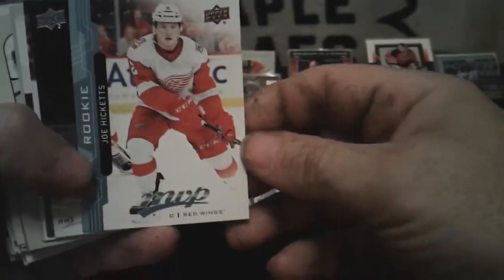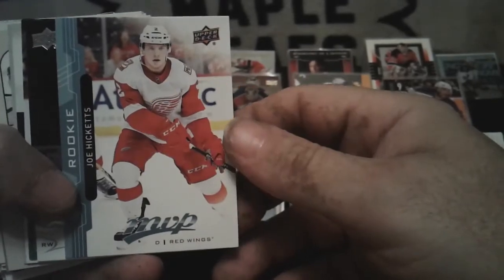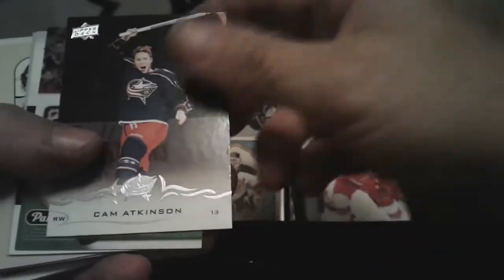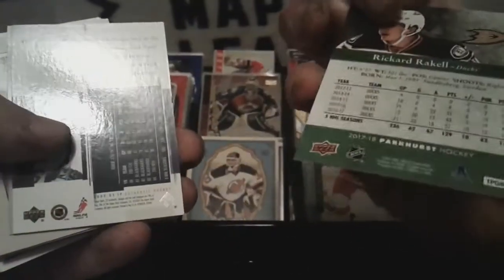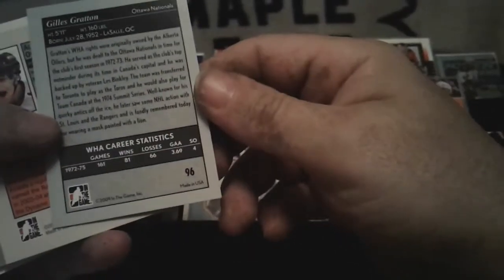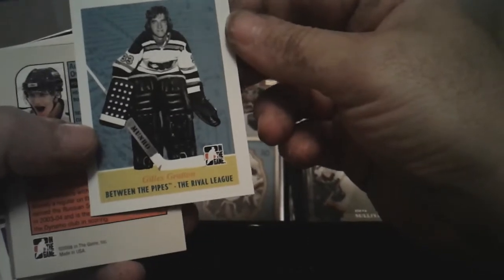This here is the card that I bought the pack for — Joe Hicketts, MVP Rookie. See what that's worth. Cam Atkinson — another Parkhurst card. I haven't really gotten those before. There's another one of those old ones. It'd be interesting to see what they're worth. ITG WHA Between the Pipes — the Gilles. Gillies Gratton — okay.